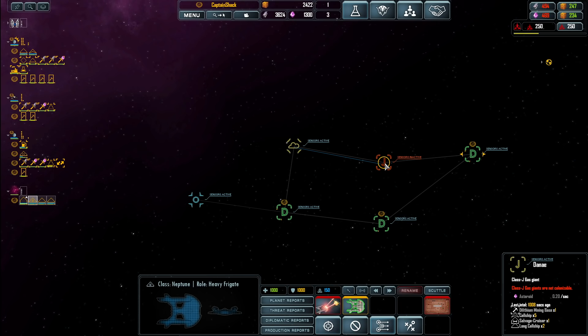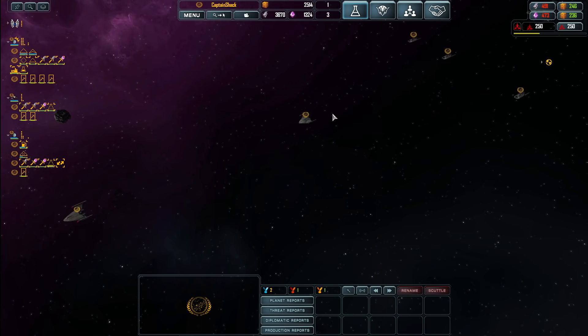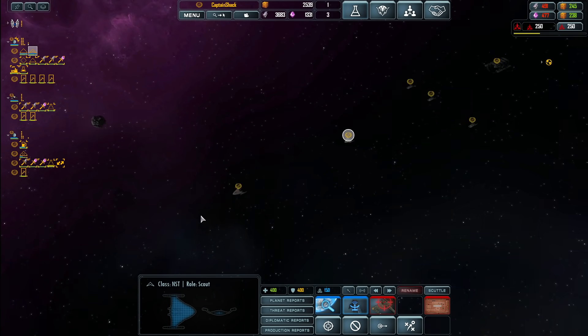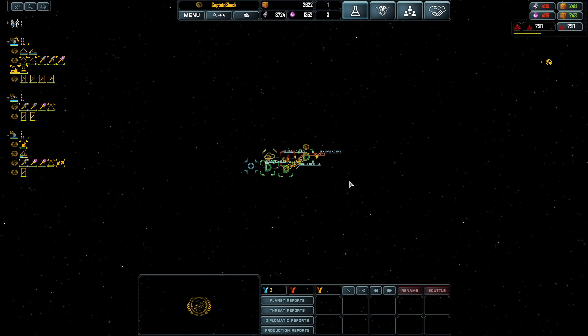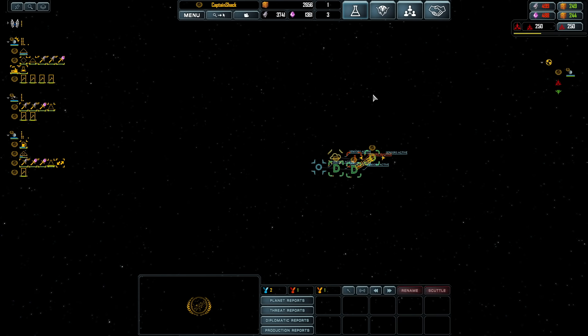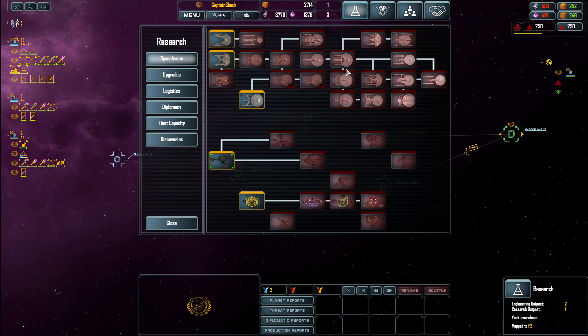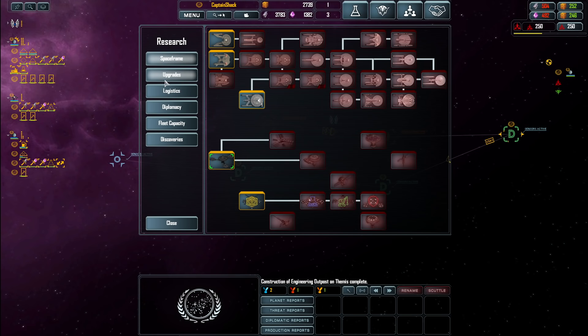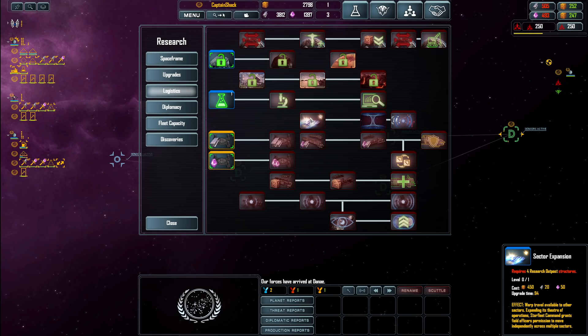That's one of the things they nailed with the Enterprise series — coming up with something that looked like it could be a predecessor to the Constitution, and yet didn't look kind of silly. I love the Constitution, but the non-refitted version definitely looks weird. There's nothing here and this leads nowhere. I'm going to order them to engage the Suluban in this sector. Maybe we can kill a couple of them, then run, get a refit, and then go back in again. I need to figure out where the enemy is located — it's weird that we haven't seen the other two factions.